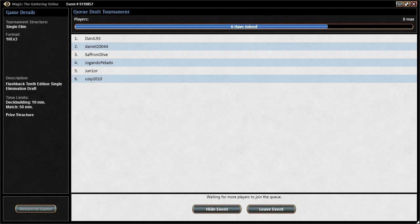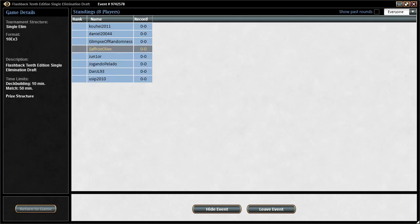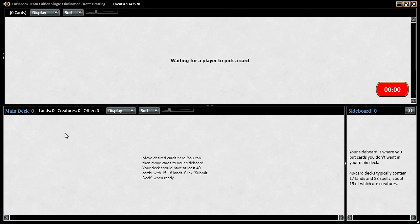There's also Ancestral Recall at like 13 ticks, and Wrath of God is 4.42, although it is coming in Eternal Masters, so probably heading down, at least on Magic Online. Alright, let's see what we get for pack 1. Crucible would be nice, just for the profits.